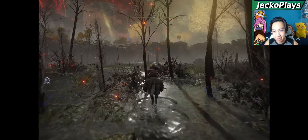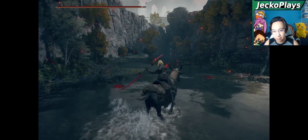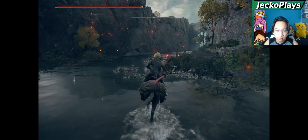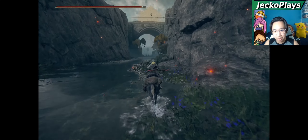A fog wall will pop up, which means you can't enter the cave — you must kill the invader first. In order to cheese the invader, you can simply run all the way back to the bridge.